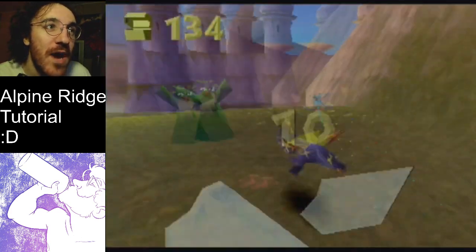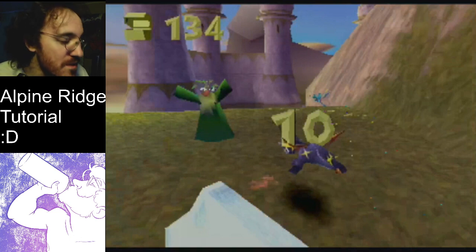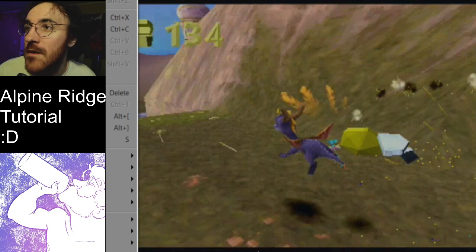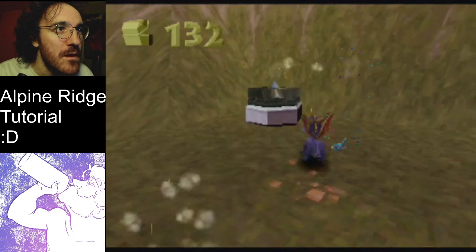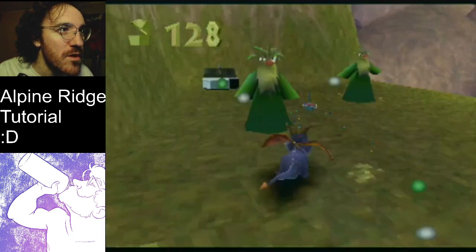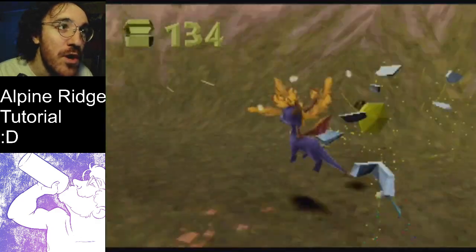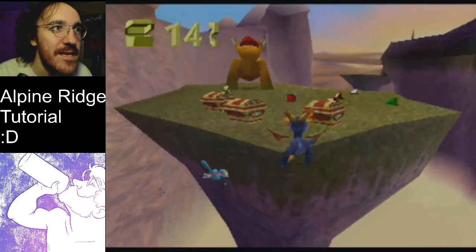Charge these two guys — another roll strat. There's another opportunity for a double roll if you want, but I like doing the single and then jump charging into this guy. Let's check out that movement one more time. Flame, roll, flame — you could also roll again and then jump charge to hit that last guy. You see I was going for a flame charge on that last guy — that's the way to go.